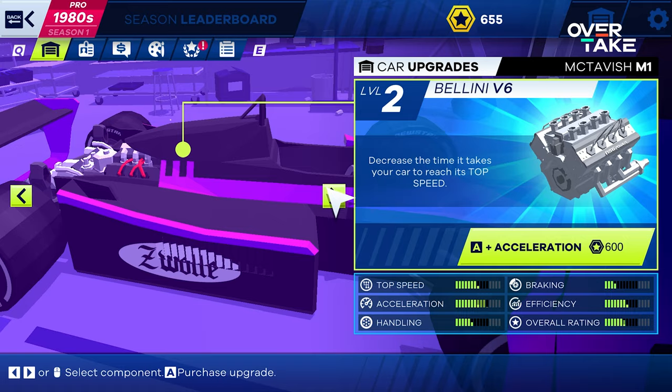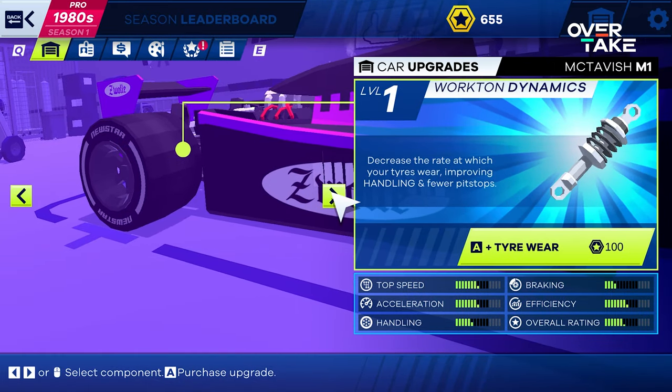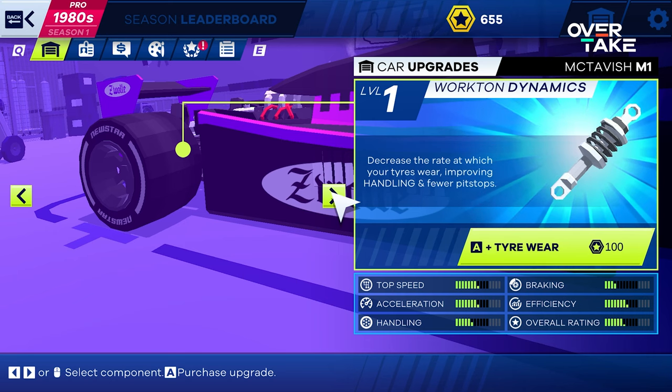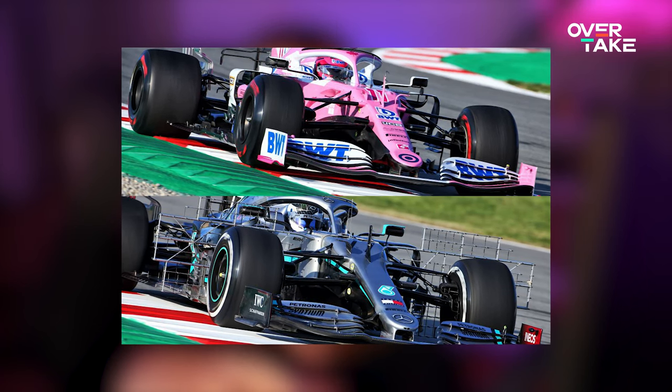Once you're out of the Grand Prix, hopefully you won, you go back to the garage and this is where you spend your winnings on lots of parts to improve your car. Each part has a noticeable difference and you get much faster through the season. You can also buy parts off other teams for a limited amount of laps. It reminds me of real life when that Force India team basically created a rip-off Mercedes, so you can kind of do the same thing in this game.